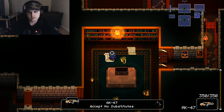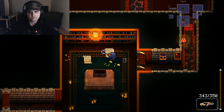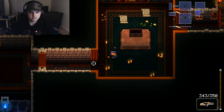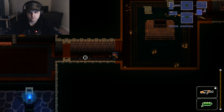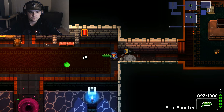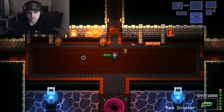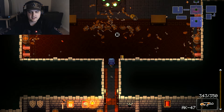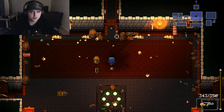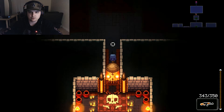I learned you can hold left control to slow time. My P-Shooter is better than the other gun though. I also got an AK-47. I guess we're good now to start the real combat. Let's go kill the boss.